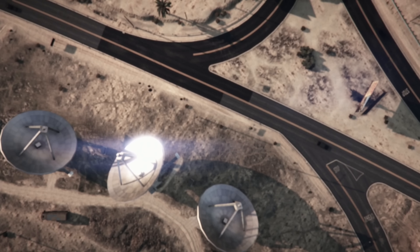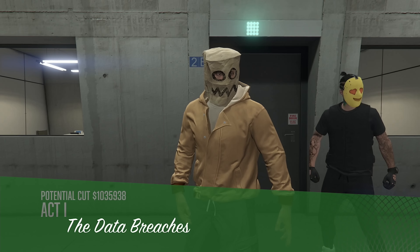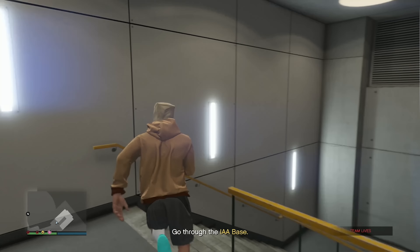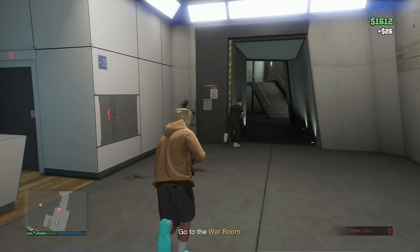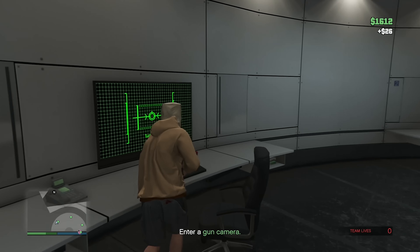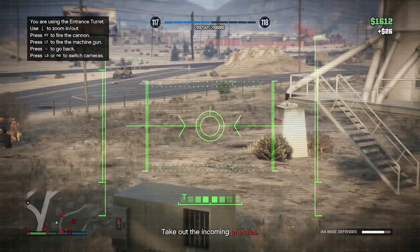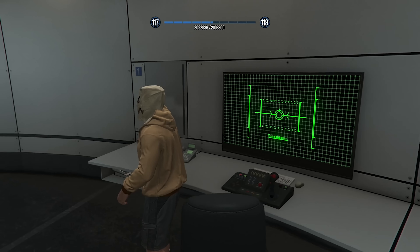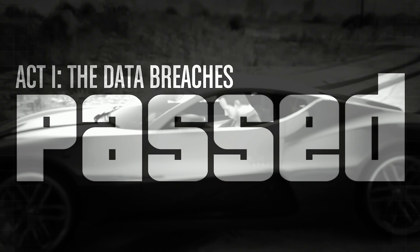We hit a checkpoint, which is good. I make it to the war room — we had to go down just to go back up, which makes no sense. In the war room we access gun cameras and take out a wave of reinforcements. There are a lot of incoming targets but we manage. And there it is — Act One is passed.